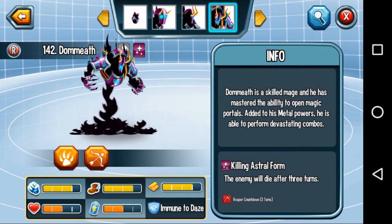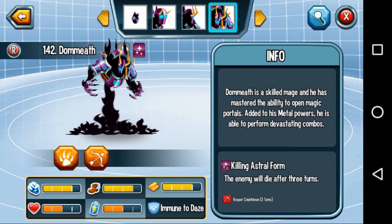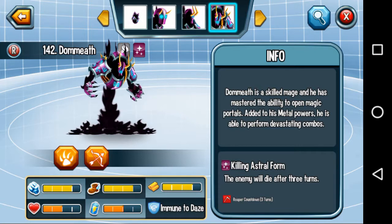So he has the same stats — exactly the same to me as the Skilled Mage. He has mastered the ability to open magic portals and, added to his metal powers, he is able to perform devastating combos. The enemy will die after three turns. I think Monster Legends forgot the button for the special attack, but actually his special is stronger than Metalhead's, so respect that.